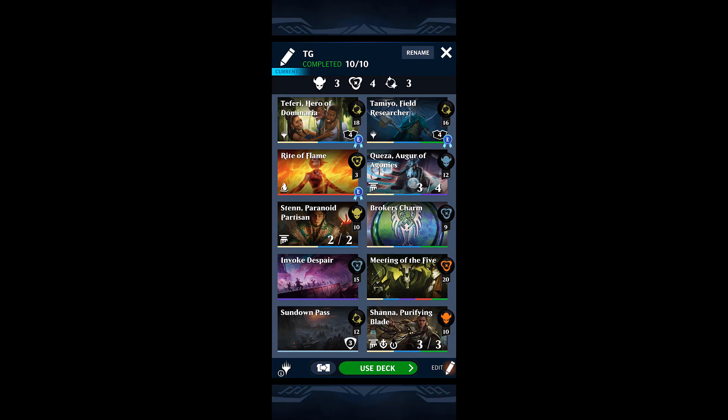It's got a bit of fast play of cards. Teferi is mostly there to get the Heroism Emblem and use it to delete anything your opponent puts on the board. And Tamiyo Field Researcher is there for having a lot of mana in your hand next turn. So let me show you how well this deck does against our opponents.